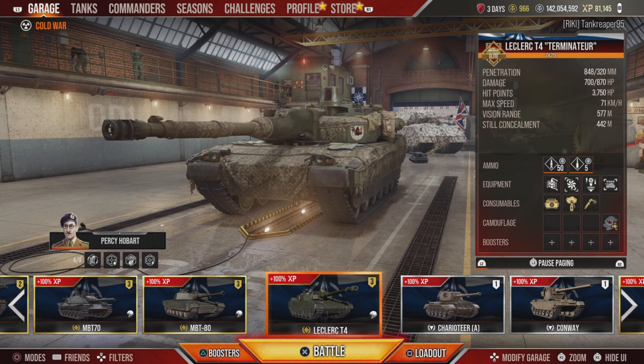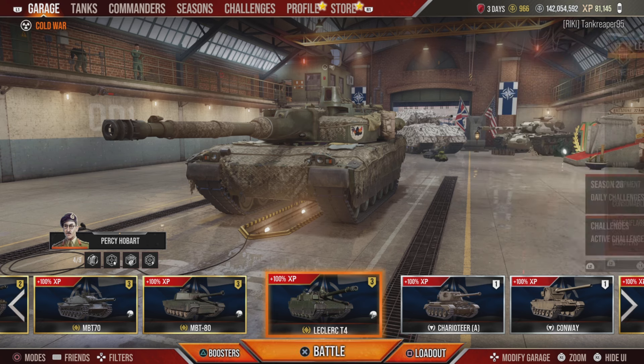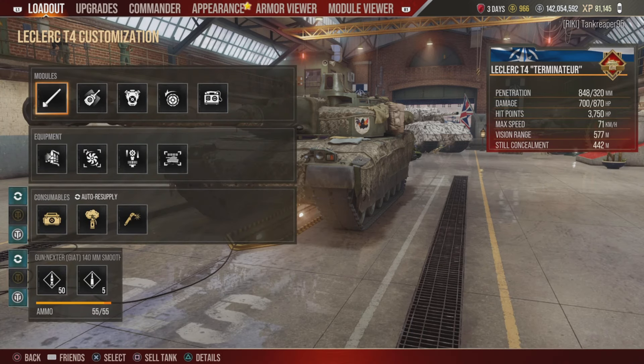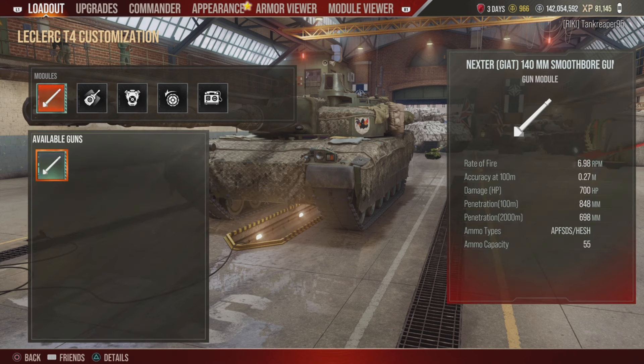Let's look at the stats. Its standard APCR/APFSDS rounds get 848 meters of penetration. With HE rounds it gets around 320 pen. Standard ammunition does around 700 damage and HE does 870. It gets around 3,750 hit points and can go up to 71 miles per hour.